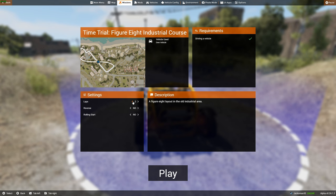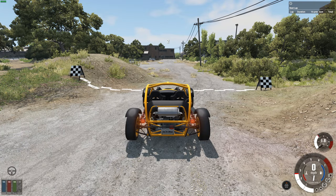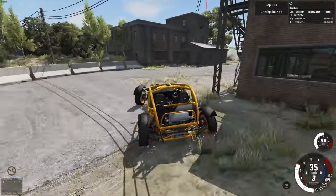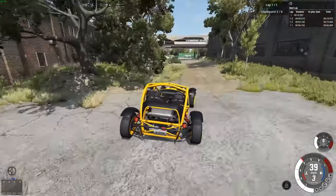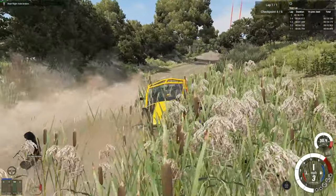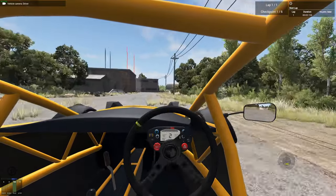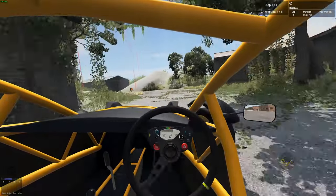We're going to do the figure-of-eight industrial course, just one lap. I like the colour — if you're going to have this car, get it in a really bright colour. We've got quite a bit of off-road on this course — this isn't good. I didn't expect it to be so much off-road because it's brilliant on the street but really not very good off-road. The suspension is way too hard and the tyres are not designed for it.